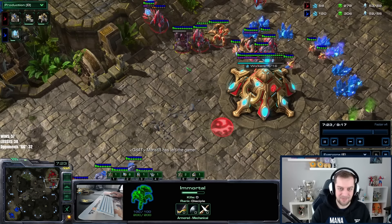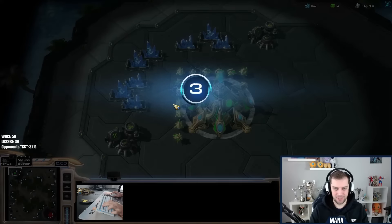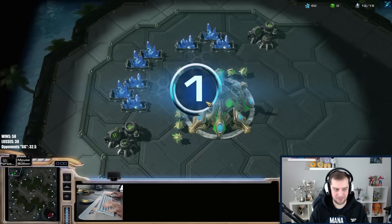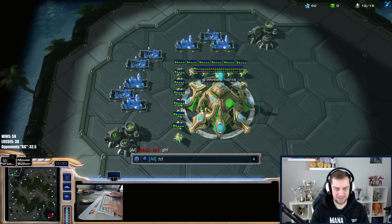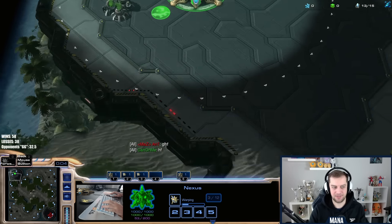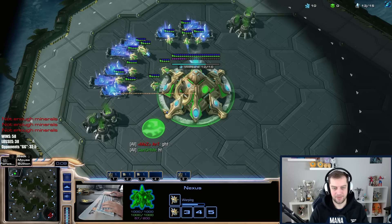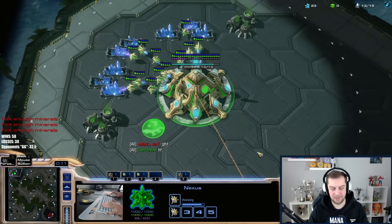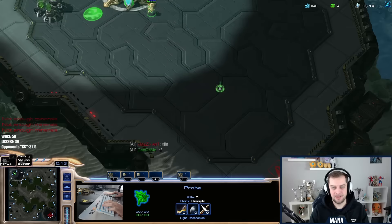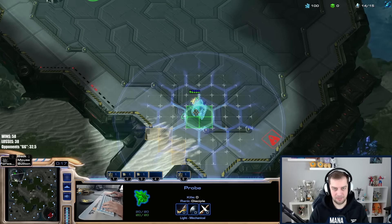The hallucinated immortal actually bought me enough time to survive. He was thinking he couldn't break two immortals, but there was only one real one. The hallucinated immortal strikes again and we take game number one. Now game number two — I believe we've played versus this guy numerous times and I think he was one of the people to make a full wall-off as well. I'm actually not sure what the right response is versus someone fully walling in with a forge and gateway before I can do anything with the cannons.